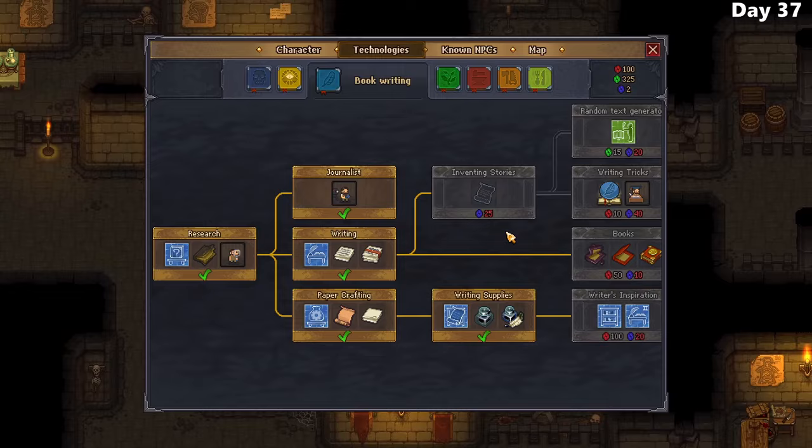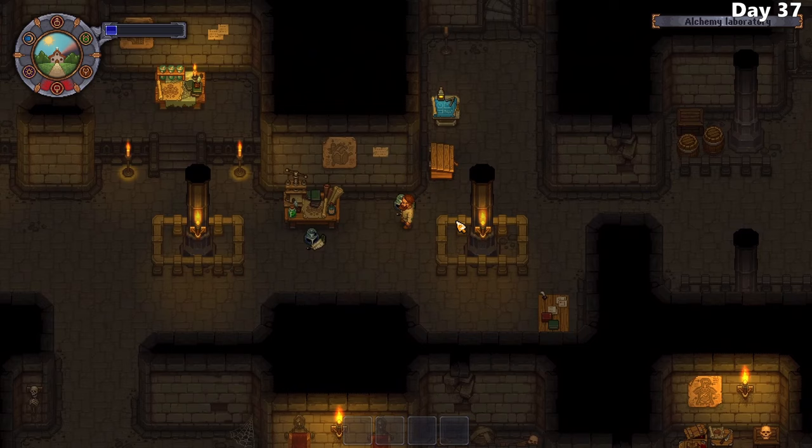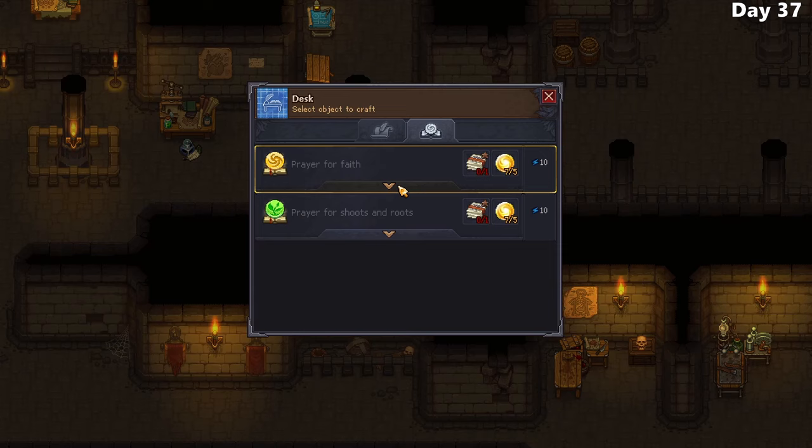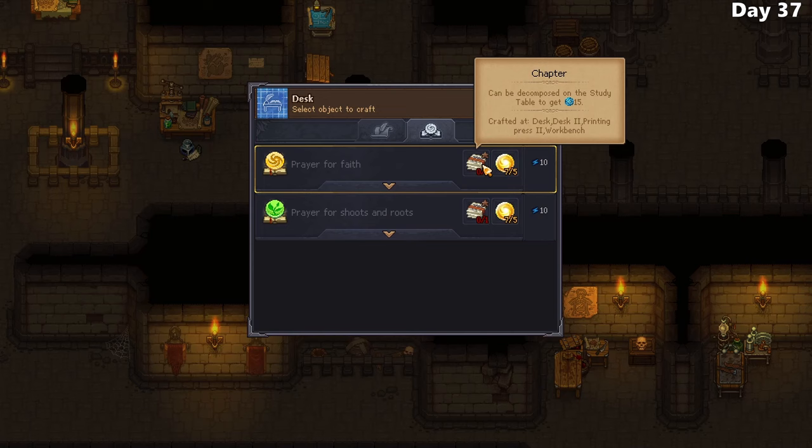I only had to make one? The most painful part of this process was crafting the alchemy bench and furnace 2 itself, but still - it felt pretty bad to go through all of that and make so many pen and inks to find out I really don't need this much.